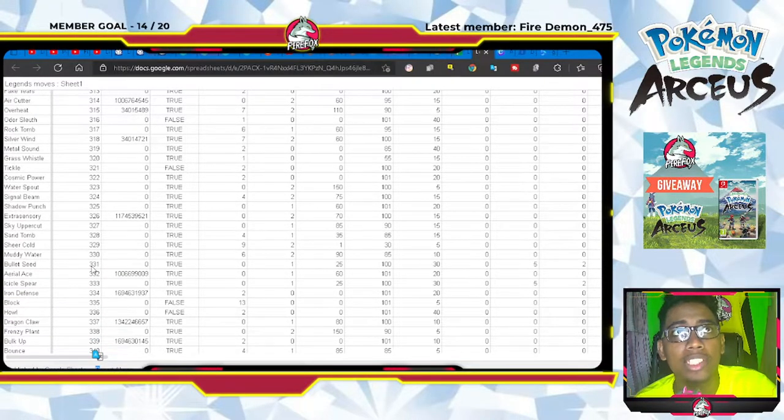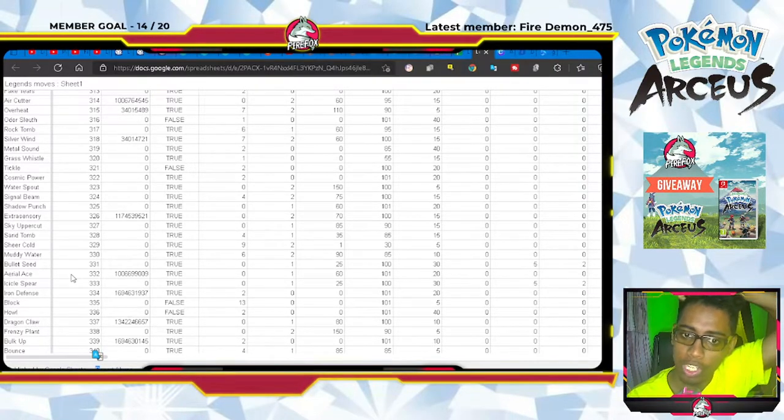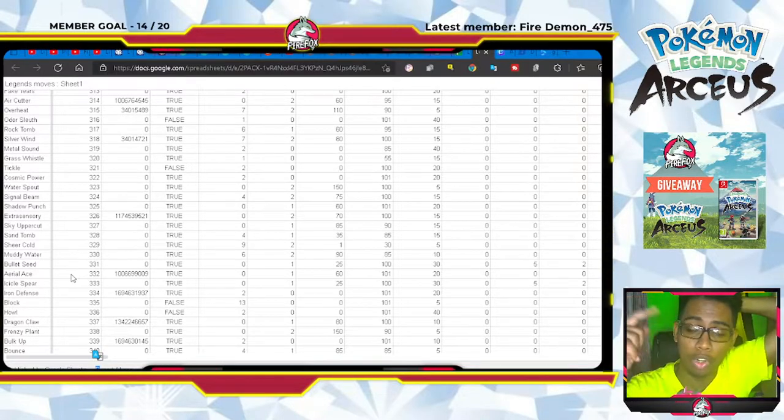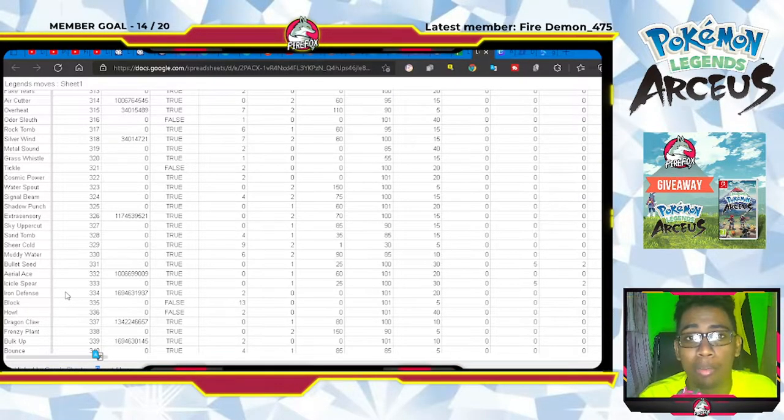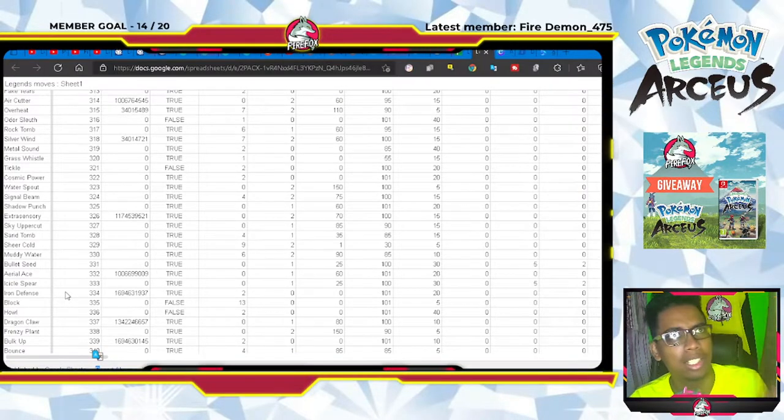We have Icy Wind, Outrage, Rollout, False Swipe, Spark, Megahorn, Iron Tail, Hidden Power, Twister, Crunch, Ancient Power, Shadow Ball, Rock Smash, Ice Ball, Astonish, Air Cutter, Overheat, Silver Wind, Extrasensory, and Aerial Ace — which is one of the moves we were talking about earlier. It's a 60-power move that doesn't take accuracy into consideration and always hits under a certain condition in this game.